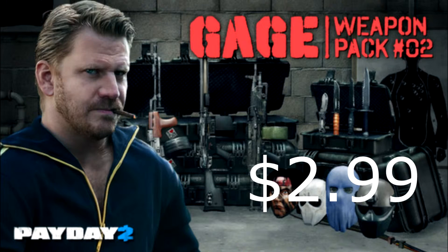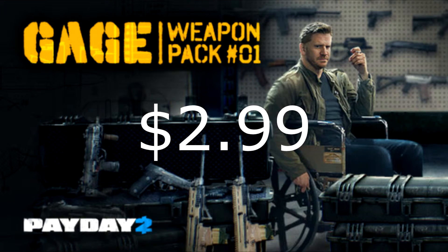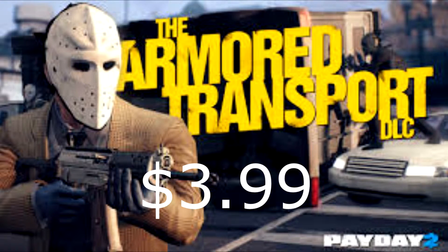Gage Weapon Pack 2 — this introduced the Cloaker and the LMGs. LMGs don't really work well because you can't aim them at all. Gage Weapon Pack 1 — yeah, it introduced grenades. Armored Transport — I don't like it, it's my least favorite.